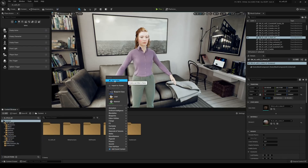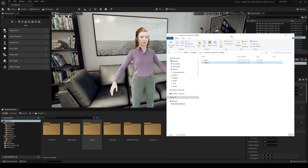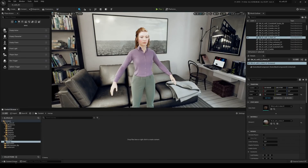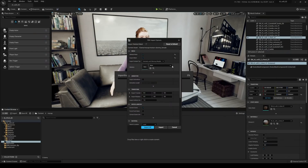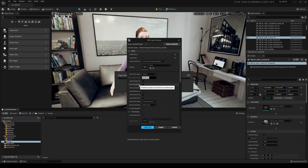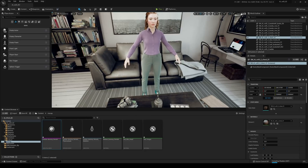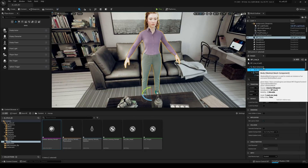I'll right-click in the Content Browser, create a new folder called 'mocap,' then go back to the folder where we downloaded our motion from ActorCore. Go to Actor, double-click the mocap dummy female, and drag and drop the Motion Dummy Female mesh into the project. I'll check Skeletal Mesh, scroll down, and use T0 as the reference pose. Click Import. It's a small file so shaders won't take long.